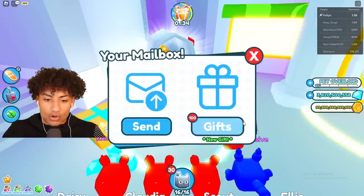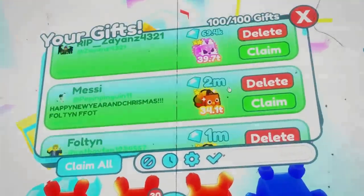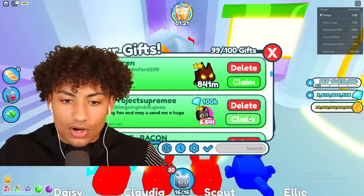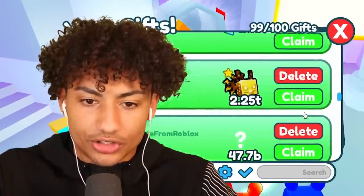I need to check this more often because I have a lot of gifts here — some of you guys actually gave me some huge pets, which is amazing, thank you so much! Look at this, I can claim these. That's all I gotta do. Where's the other huge pet? I know there's another huge pet I wanted to claim really bad.